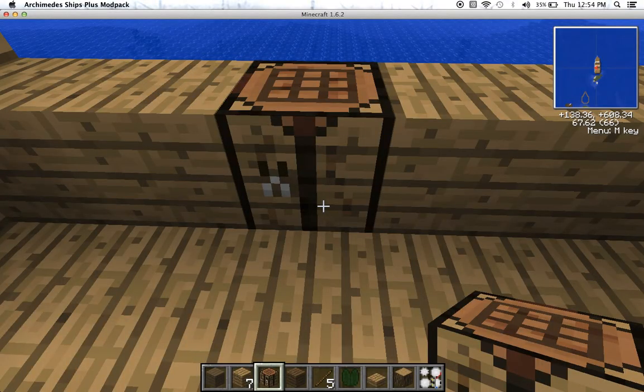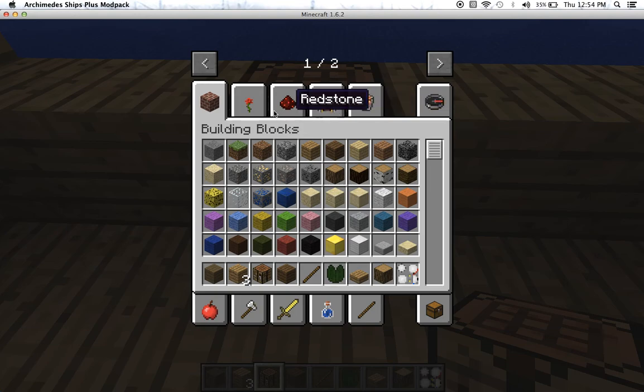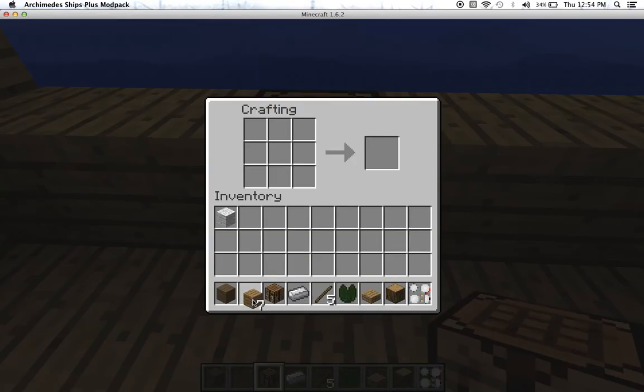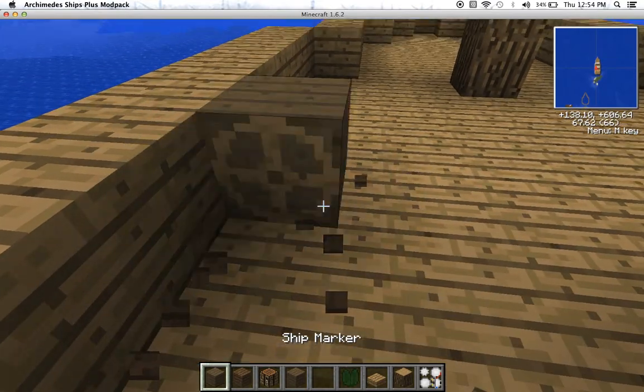We need to put this and four sticks so we can make it. Five opal clamps, or any other clamps you want, four sticks, and an iron ingot makes the ship marker. It's just a bit dark — underneath the gear.